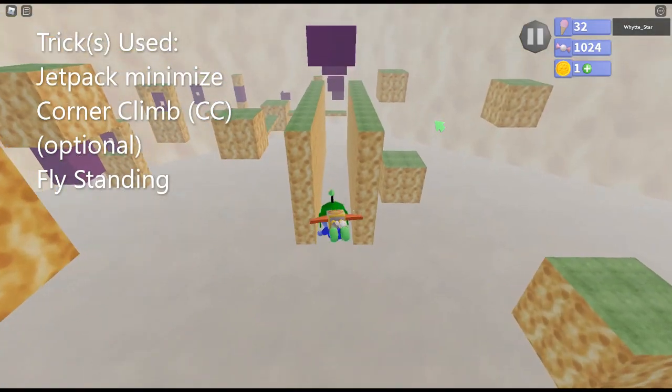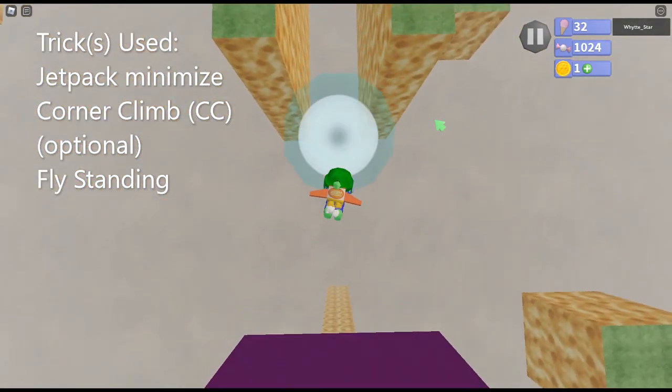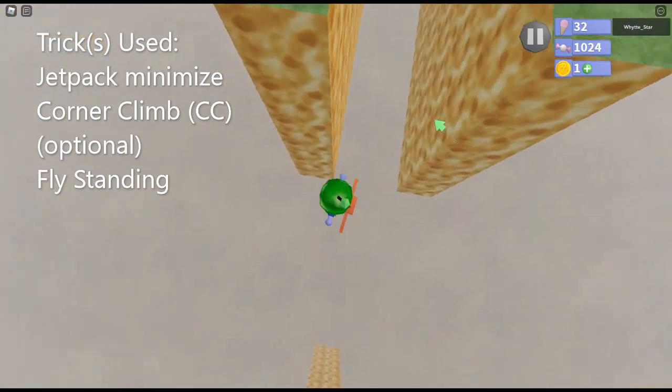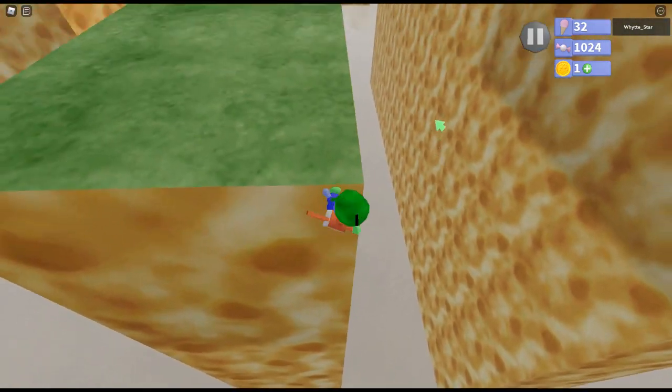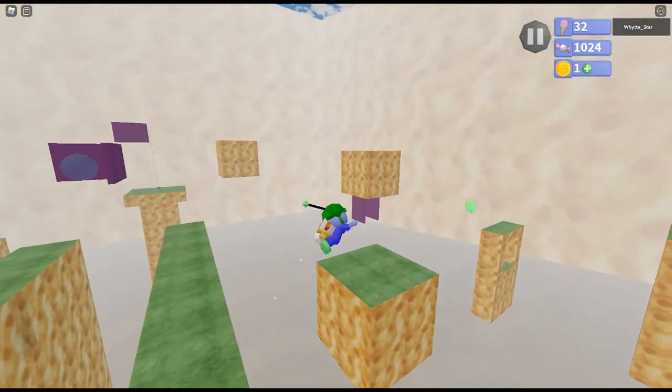Pretty simple. Now we land in the portal. Jetpack minimize corner climbing again — normal stuff. And fly standing is an option: it's just minimize. I have another video on it if you want to see that. It's not even needed for this, it's just nice. So we're going to spin to get directly above it, because these are really tiny — we do not want to touch the purple. So we want to be very careful.